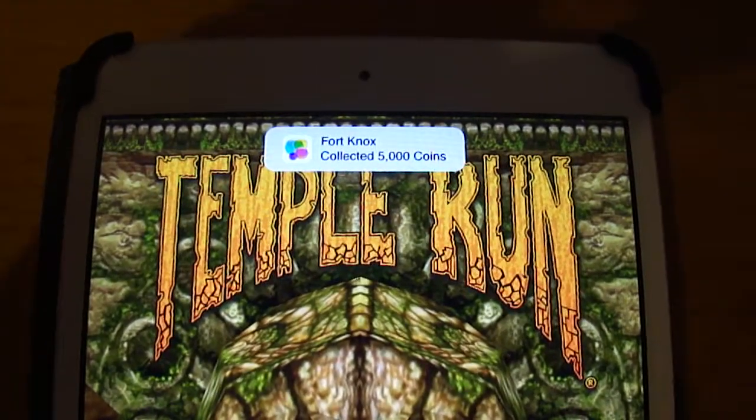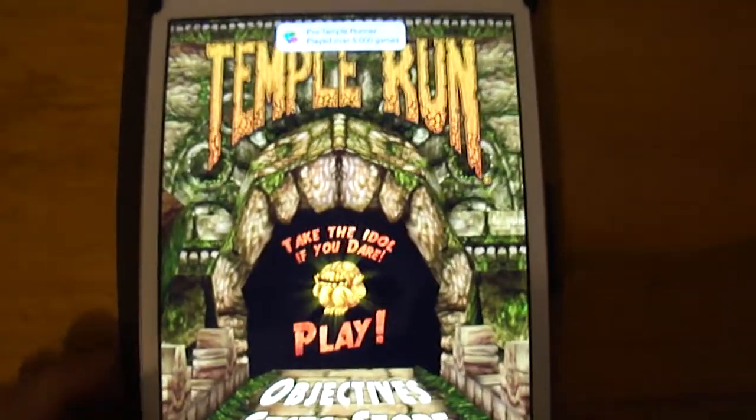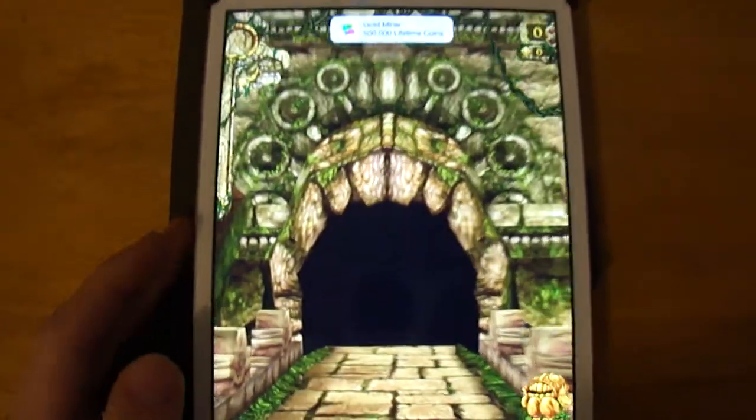Just give it a moment — you'll start earning all your achievements. The notifications pop up at the top of your screen. If you want to, you can just go ahead and play through a game.